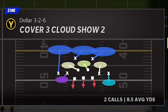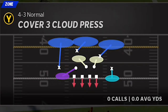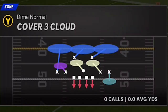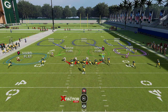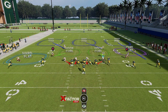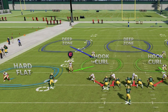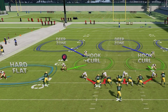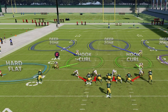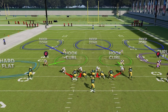Another good rare defense is the Cover 3 Cloud — in this formation called the Cover 3 Cloud Show 2. Cover 3 Clouds can be found in many formations, including the 4-3 Normal as Cover 3 Cloud Press, and the dime formation, which is probably one of the better ones. On one side you have a curl flat, on the other a hard flat — you could easily change that to take away deep routes. What also makes this play really good is that even though it is a Cover 3, the safety here is in a deep half rather than a straight drop-back, so it doesn't react to Cover 3 one-play touchdowns the same way. The deep zone takes away the area that typically beats Cover 3s.